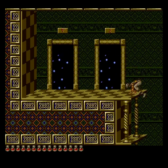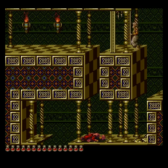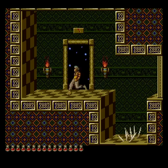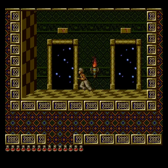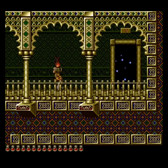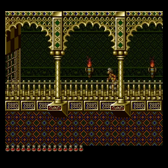Now you've got a couple options here on how to get down. The easiest way is to do this. Run, jump across. Get here, and pretty much just hold left until something happens. Veterans of this game know exactly what happens.